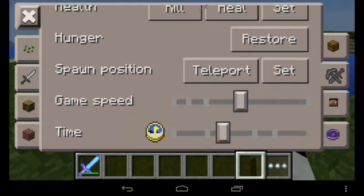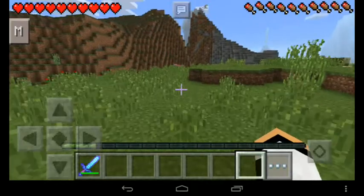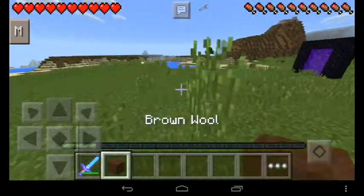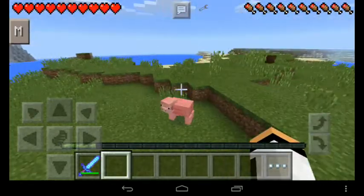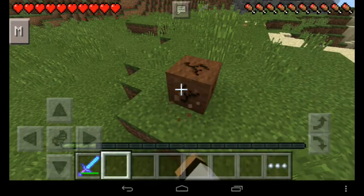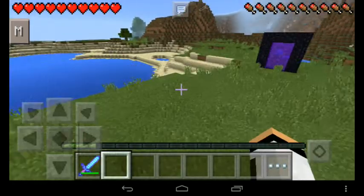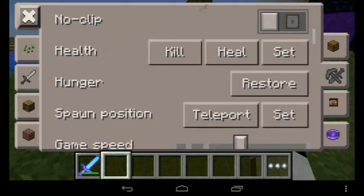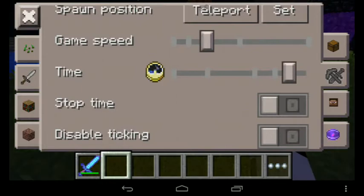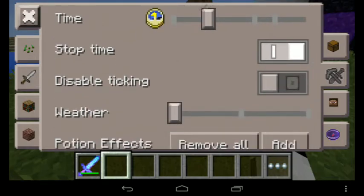You can also do the game speed — very fast, super fast, everything is fast! Look at that speed, and I can fly. Incredible! I have Haste? No, no Haste. This is normal speed. You can even set the time to day, as you can see in the background. You can also stop the time — 'Disabled Tick' means no gravity. That's good for redstone.